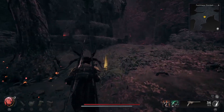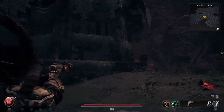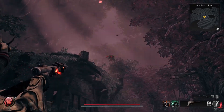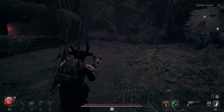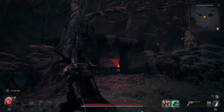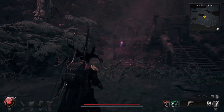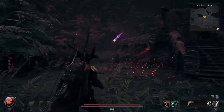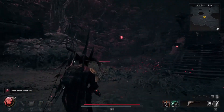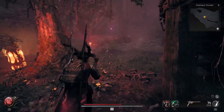Once you have found the Blood Moon, find the wooden house type structures on the map — that is where the Root Wisps actually spawn. The Root Wisps are a glowing purple will-of-the-wisp looking enemy. Just shoot them; they give you Blood Moon Essence, and you will find anywhere from three to six of them in that area.